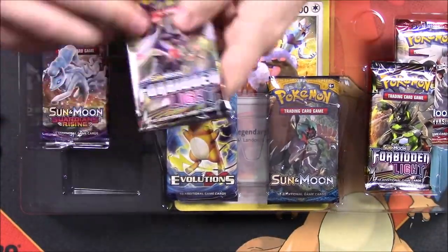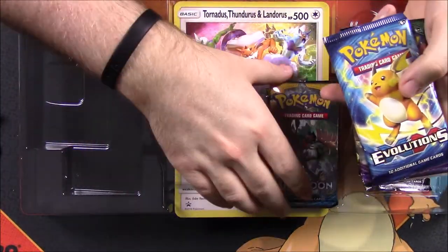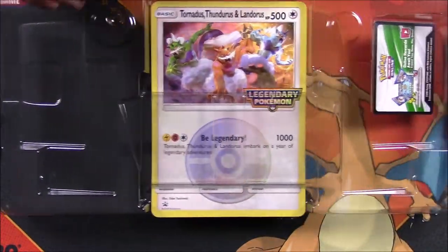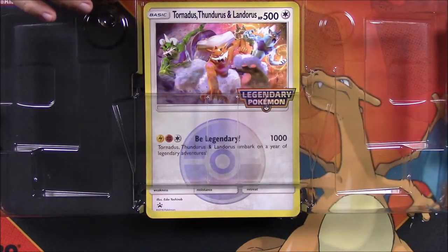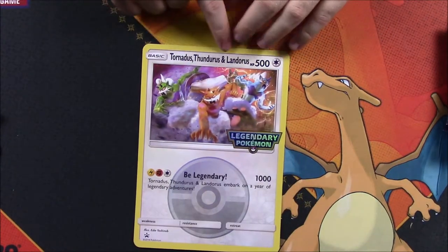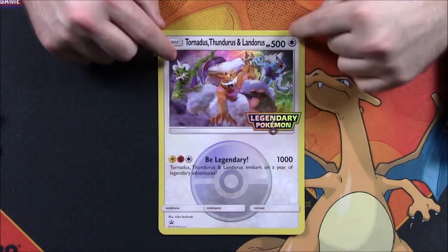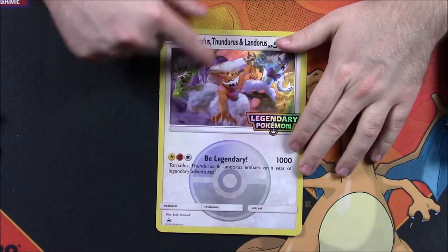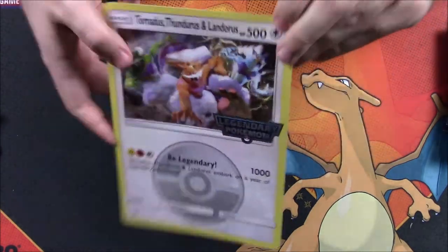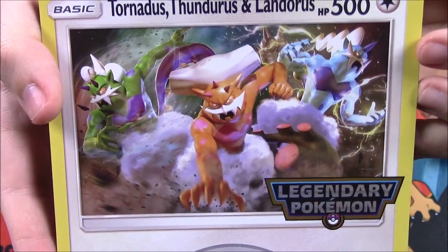We've got a bunch of different packs here: a Forbidden Light, Guardians Rising, XY Evolutions, Sun and Moon, another Forbidden Light, and a Crimson Invasion. We'll set those aside to open next. We also have our card that I'll be keeping. And of course we have this giant card on the back — the Tornadus, Thundurus, and Landorus card with the legendary Pokemon logo. It's a giant card, not useful for anything, but it's got 500 HP with one move and it just looks cool with all three forces of nature.